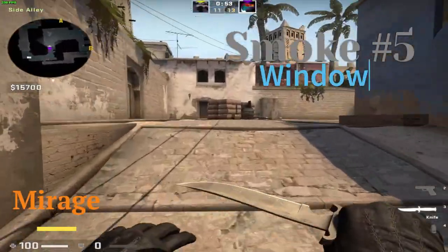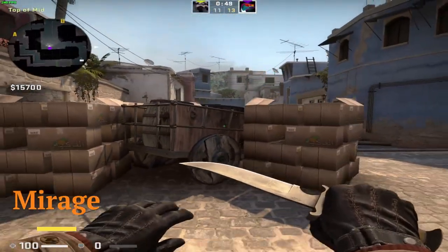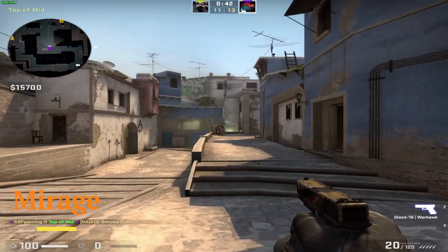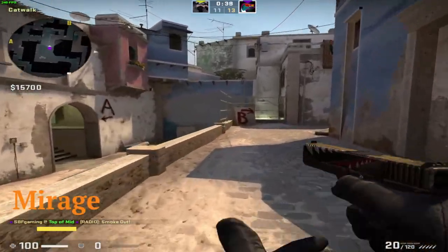Another really useful smoke, if you are already on mid, is the window smoke, which is pretty easy as well. You just line yourself up like this, right in the middle of that cart, and you just run through.